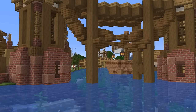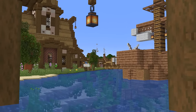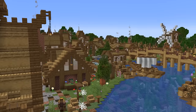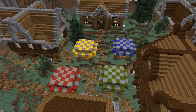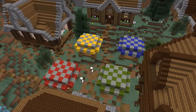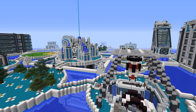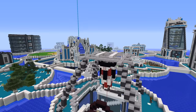Once you've chosen the style or styles you're building in, the next step is to make some mock-ups in a creative test world. What I mean by that is just build a couple of nondescript houses in the style that you're going to be using. This way you can get a better idea of how you're going to be building everything else in the village and you'll know for sure if it's the right style for you. If it doesn't go well at first, don't be discouraged, especially if it's a style you're not used to building in. If you keep persisting and experimenting with lots of different blocks, shapes and textures, I'm sure you'll get something you're happy with eventually.